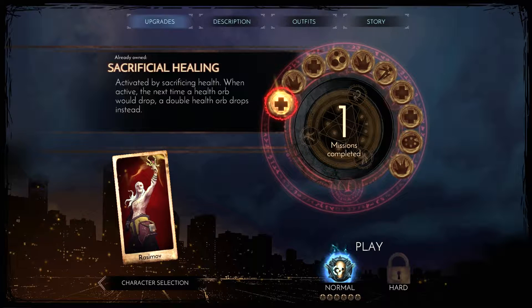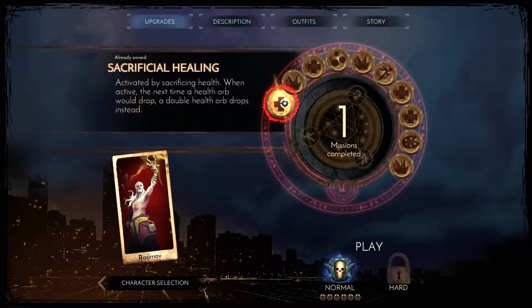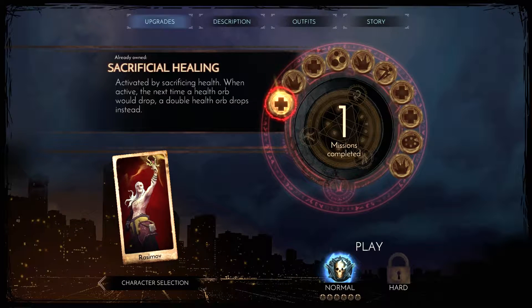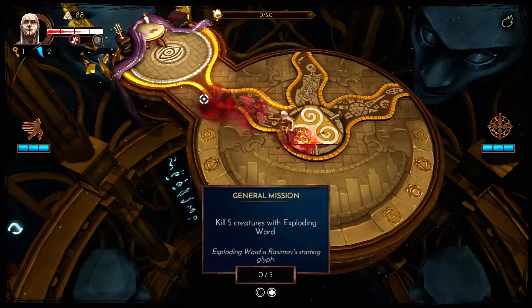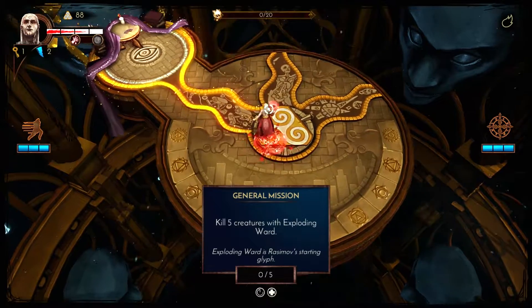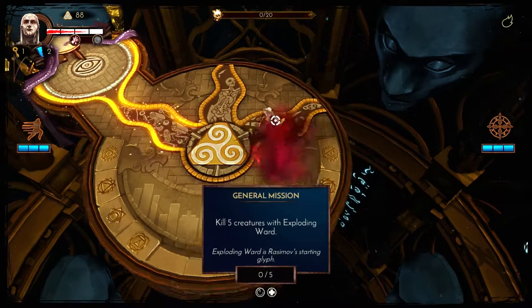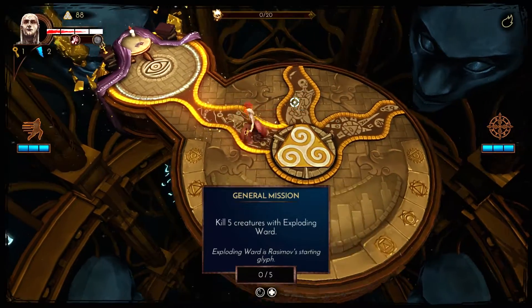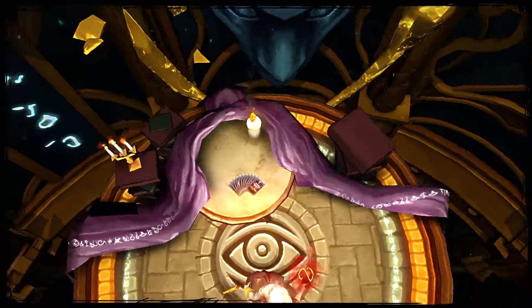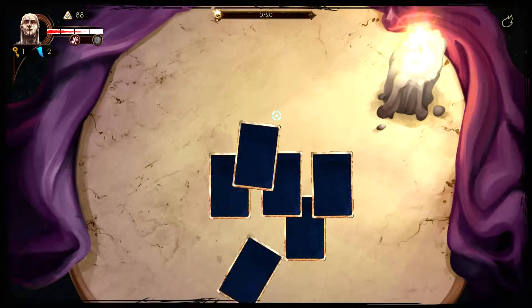Hello and welcome back to another episode of Leap of Fate. Last time we unlocked Razumov, gave him a shot, and we did finish a mission, so that's something. But we didn't do that great with him, so we'll try him out again. He's a little bit different than the other classes because he's an explosive glyph, which is cool. You have to wait for it to charge to shoot a ball of blood, or you can hold down and spray with blood. I need to kill five creatures with Exploding War — that shouldn't be too bad. Let's see if we can make it through the first round.